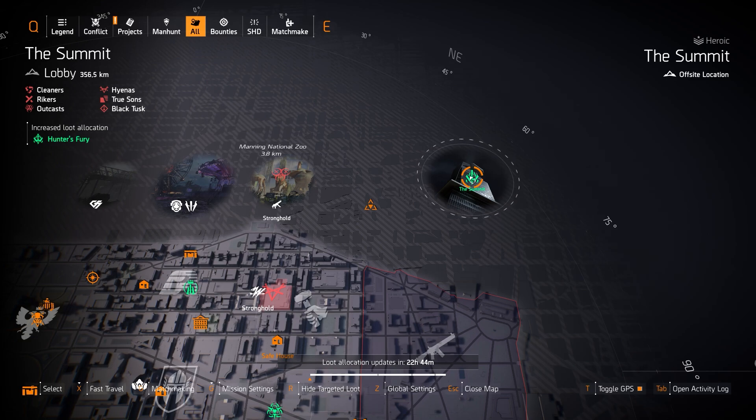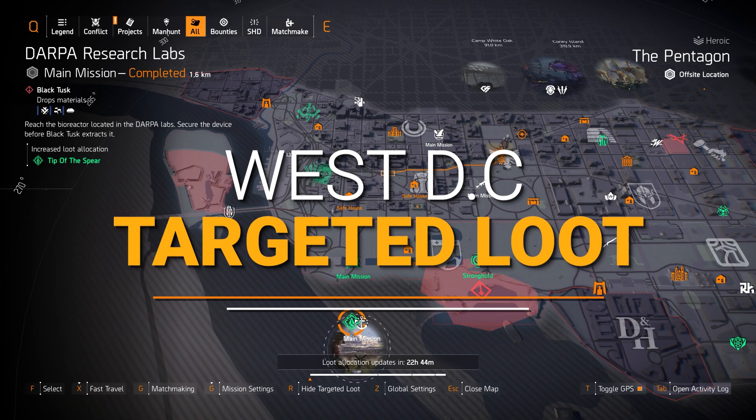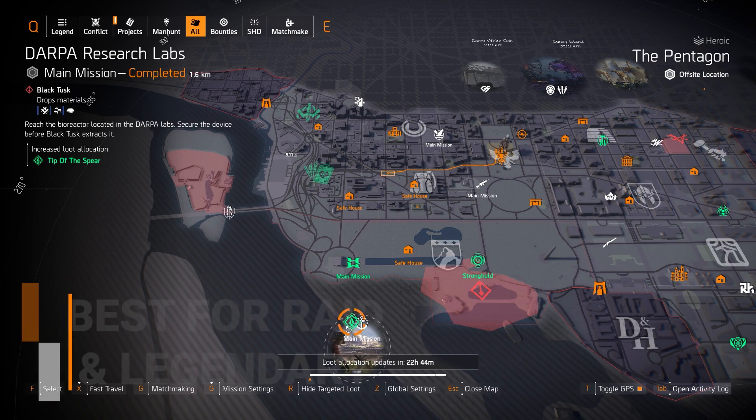Alright, over here on the west side — Target Loot Highlights. I'm going to get started with the gear sets. First off, we've got Tip of the Spear at DARPA Research Labs. It's a really niche build for specialization weapons, so I'm not going to go over it thoroughly.